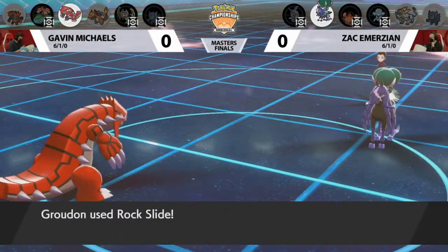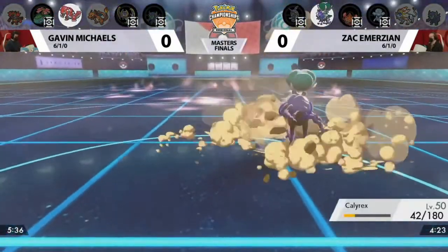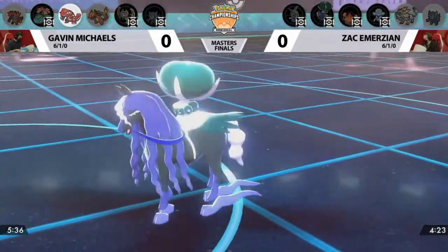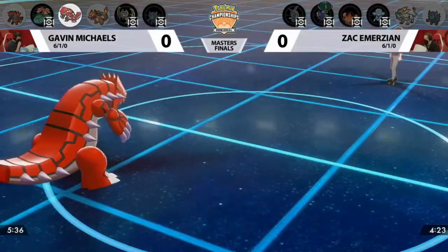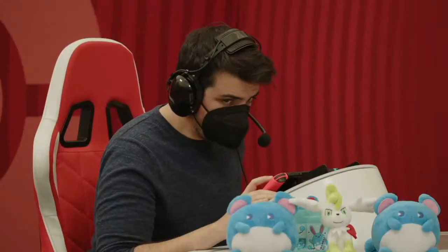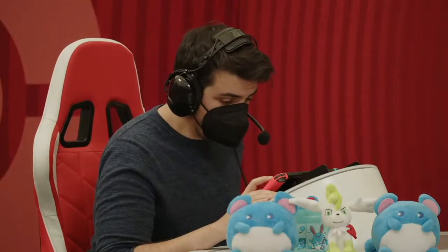He does not get the protect. It's up to the Rock Slide. There's the animation — it connects onto Calyrex. And Gavin Michaels has won Game 1 here in Vancouver! That game got dangerously close — very scary. If either he got the double protect or missed Rock Slide, it could have been a very different game. But Gavin seeing through the endgame.